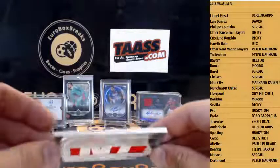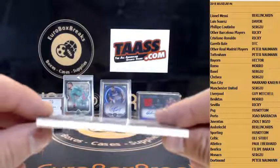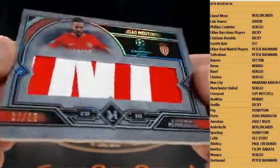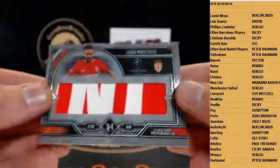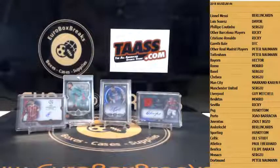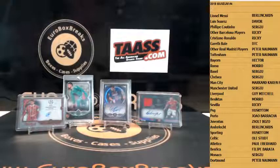Last card of the break — could be a patch, come on. That is a nice one. Not sure what that is. Number 2. Number 210 — Joao Moutinho, 7 of 10 Jumbo Patch for Monaco. That is nice. These are also available as one-of-ones, right? Really nice looking cards. Joao Moutinho, Jumbo Patch.